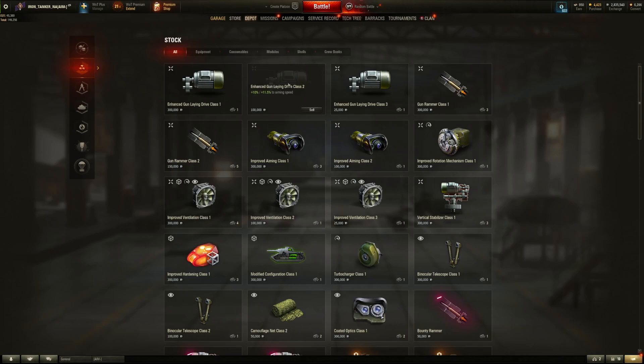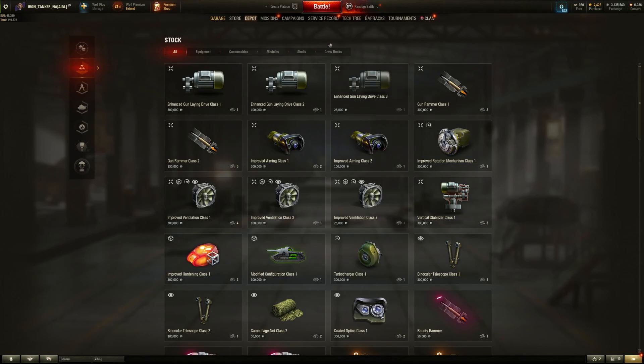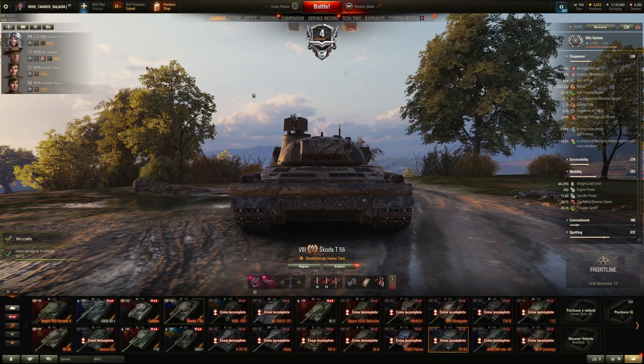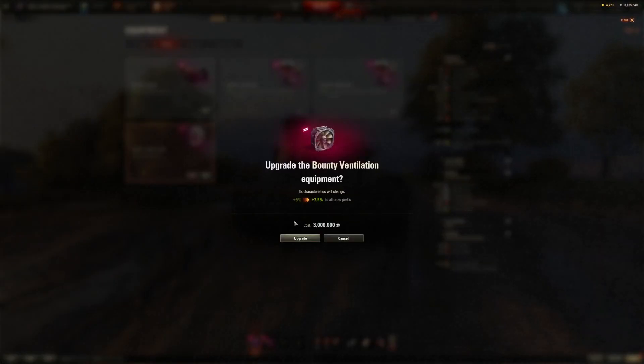I have a full set of enhanced gun length, but 25,000 — I need three improved aiming. I've got a ton of equipment. We can sell one of these, it won't kill us, because I'm replacing it with the bounty. So what we're gonna do is upgrade this — bounty ventilation.